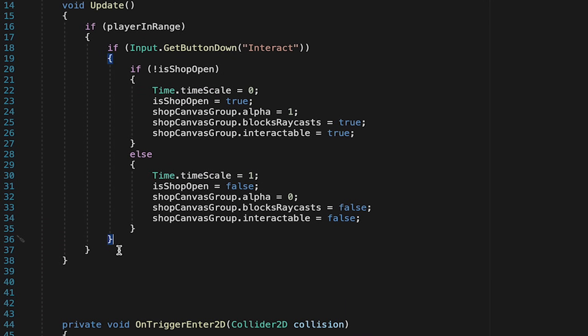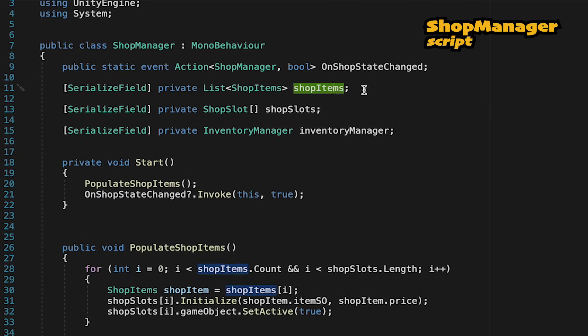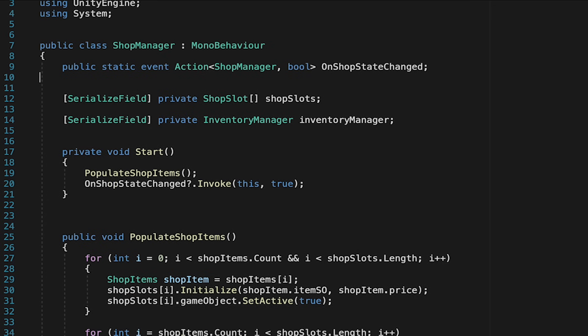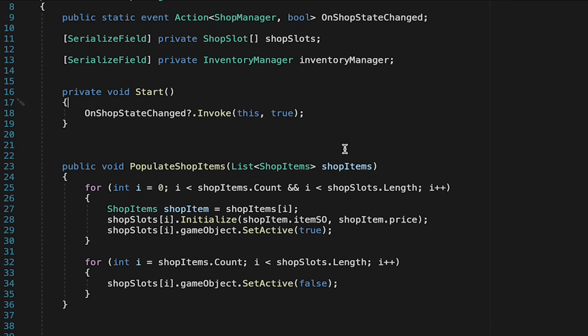Next, we want to be able to toggle between types of shops. I'm going to make three methods: one to open the item shop, one for the weapon shop, and another for the armor shop. In our shop manager, we currently have a list of shop items which is our current shopping list. However, we don't want to keep this on the shop manager — we want each shopkeeper to keep their own list. We'll copy that variable and update populate shop items so it expects a list of shop items to be passed in whenever it's called. In the start method, we're no longer going to automatically populate the shop, as we want this to happen when we talk to a shopkeeper.